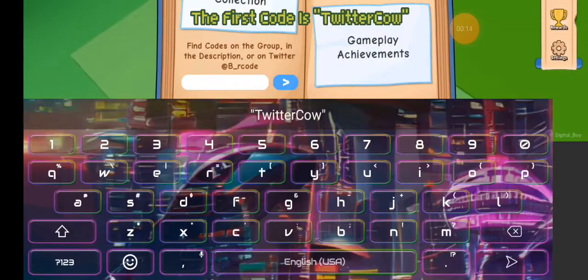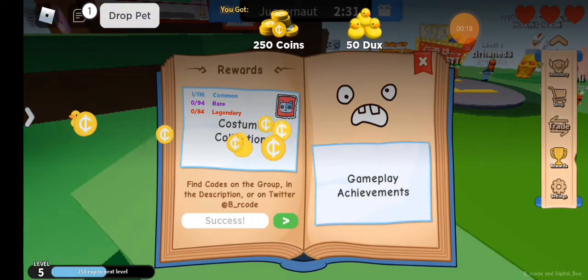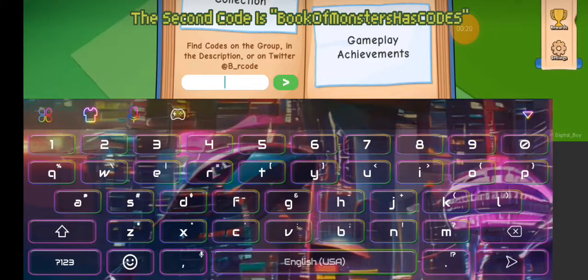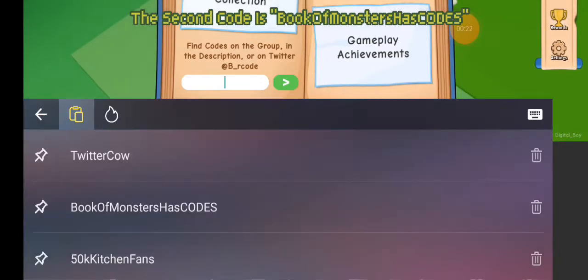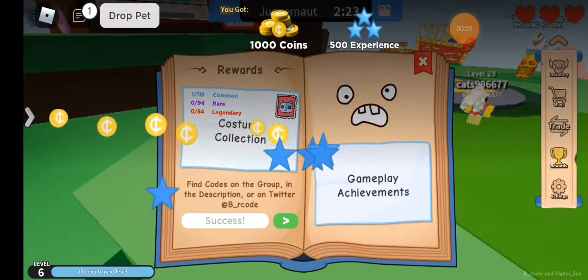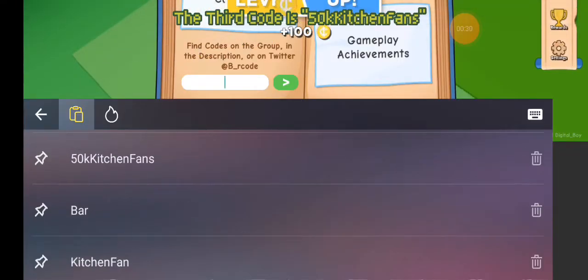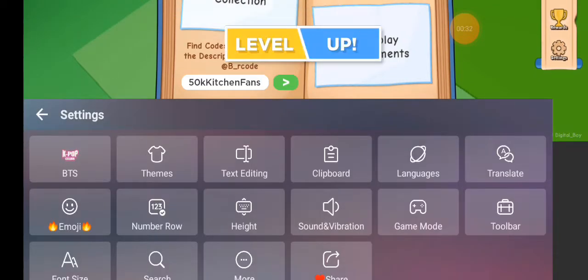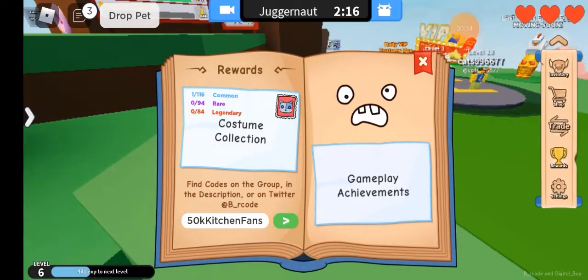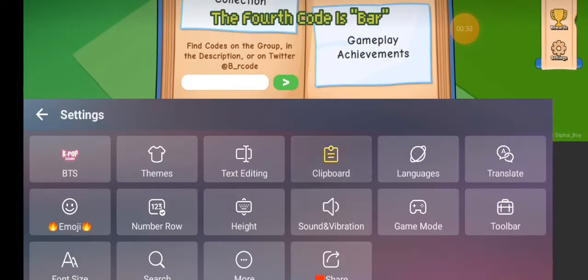The first code is Twitter Cow. The second code is Book of Monstershays deck. The third code is 50 Kitchen Fans. The fourth code is Bar.